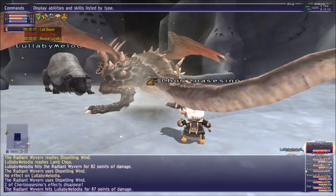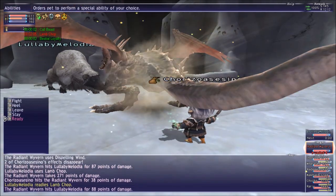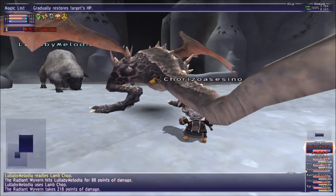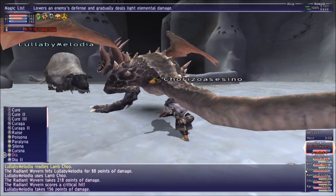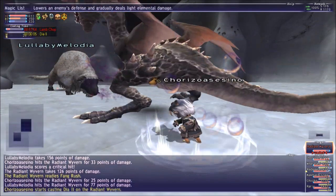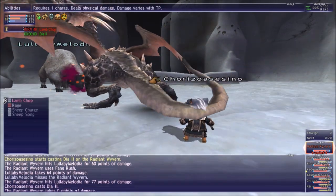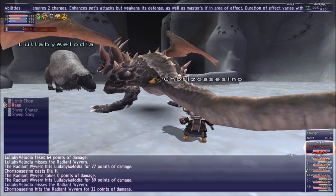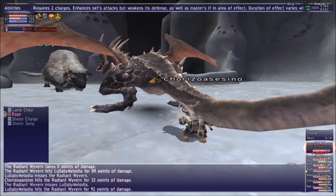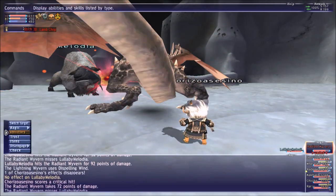They do some damage, but it's just not really that hard. You should have Paralena — Paralena is just the main issue here. For example, we are working on this dragon. I took close to 200k damage in this, but it wasn't that bad really.